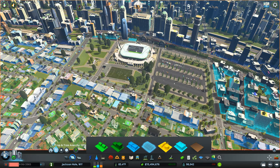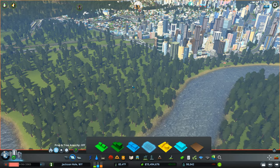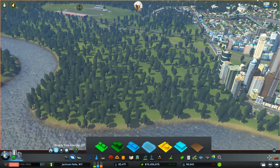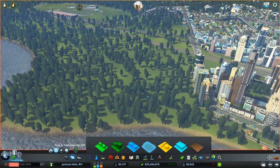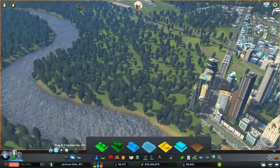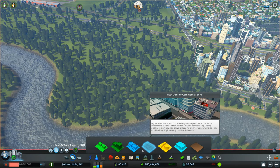What we're going to be doing this episode — I've been wanting to do this for so long. I saw it in Sam Burr's Russian-inspired city. I didn't actually see him make it, I just saw that he had made it. I kind of want to do this myself, which is build a golf course.